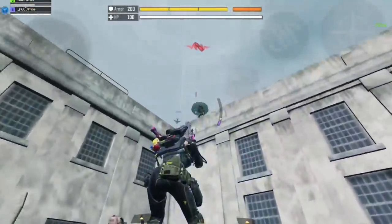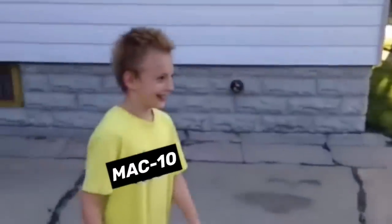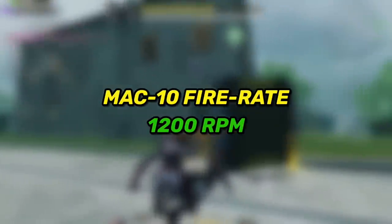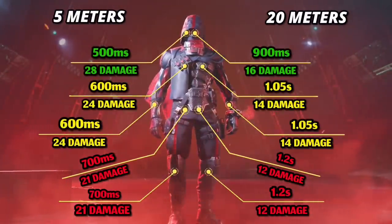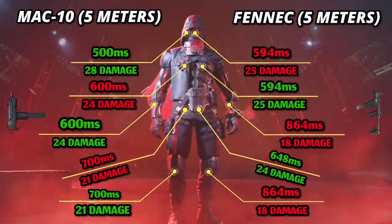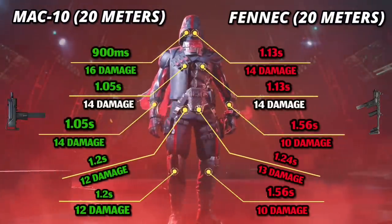In number 2 we have the MAC-10 — the most wanted gun by shotgun players who really hate it. Despite all the nerfs, it has maintained its position as the best SMG in battle royale. The MAC-10 has the fastest fire rate in the game at 1200 rounds per minute, giving it a crazy fast killing time. Comparing it to the Fennec, the results are very close at 10 meters range, but the MAC-10 still wins — and beyond that range it completely dominates across every part of the body.